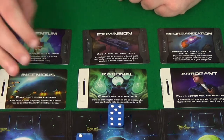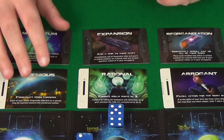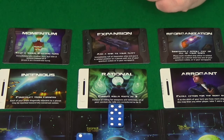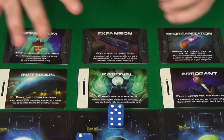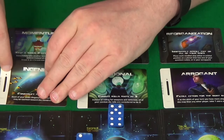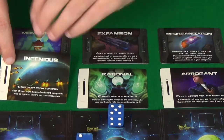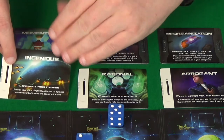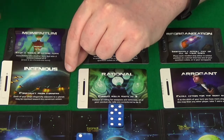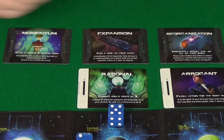I think Ingenious or Momentum are the ones I'm really drawn to at the moment. I'm going to go for Ingenious because I'm struggling to get into positions. I'm not really going a combat route — I want to be trying to avoid combat if possible and just be nimbly avoiding. Being able to go from corners would be very beneficial.